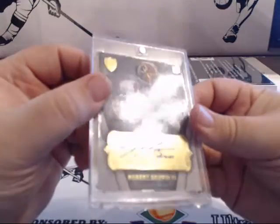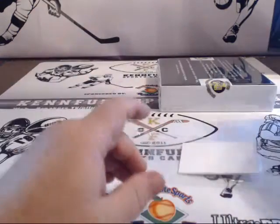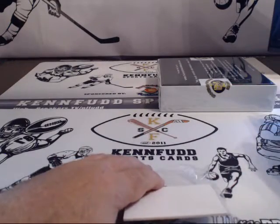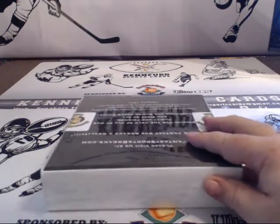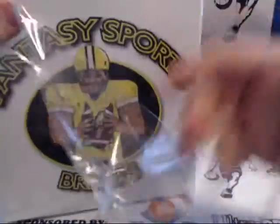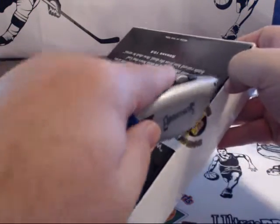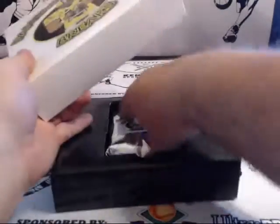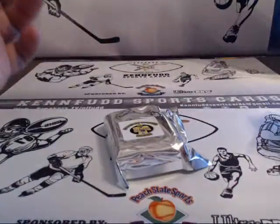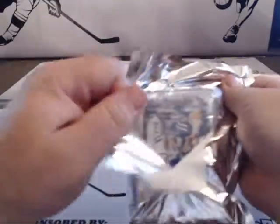Wow, wow, wow. Well, this might be good — 82 of 95, rookie autograph, RG3. If he plays well this year, that might be okay. Kenny Hastie killing this break. Last box, guys. It's been a pretty solid case — for not being a hot case, it was actually pretty good.